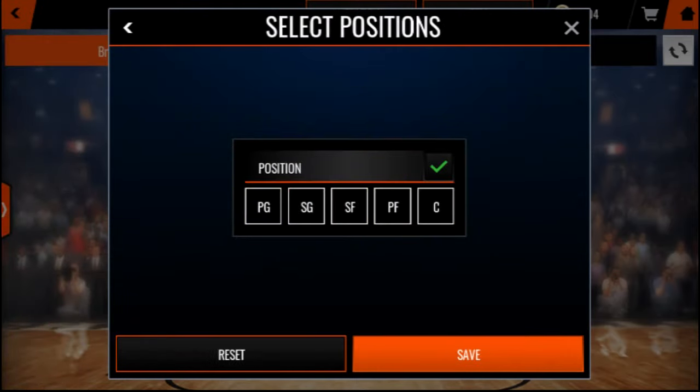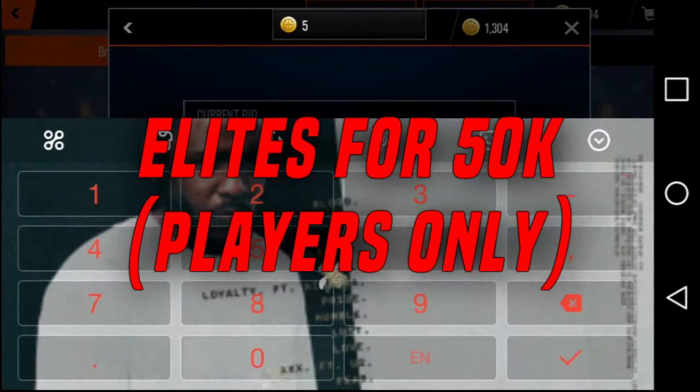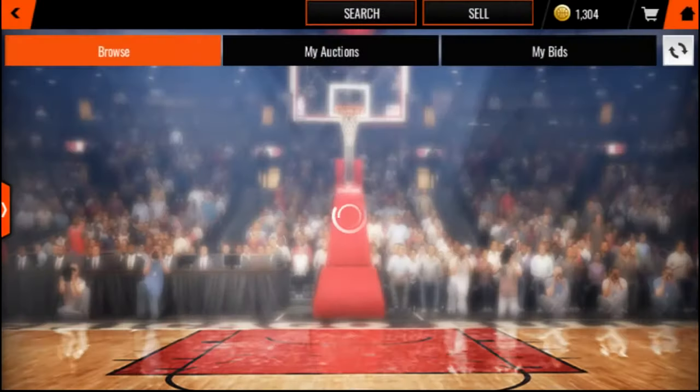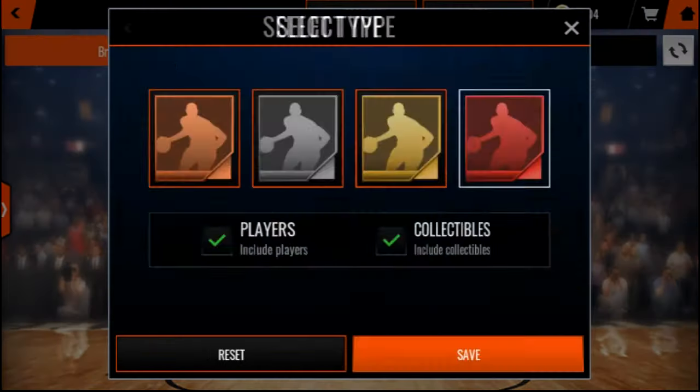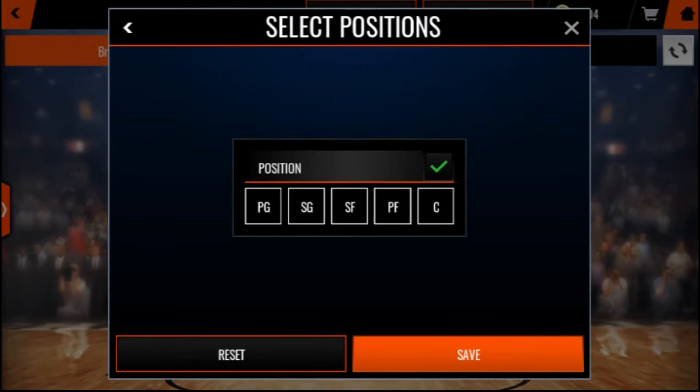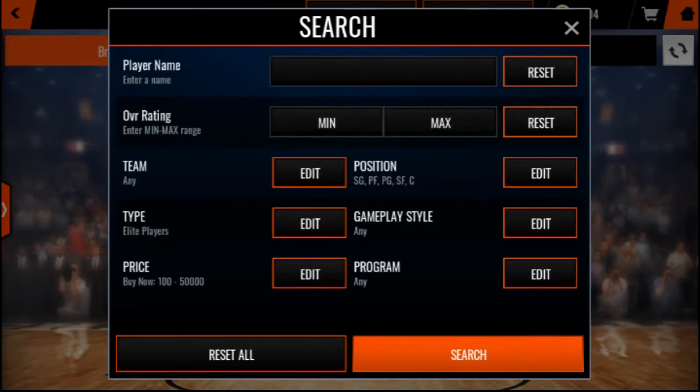I'm gonna show you guys the last filter. You guys want to go elite players — make sure you check all these positions: point guard, shooting guard, small forward, power forward, and center. Elite players go for 50k. Now this is the best filter on the game. Any elite can drop — that means a 90 Kyrie Irving, an 88 team of the week, a 91 Giannis Antetokounmpo, an 89 Patrick Ewing, an 84 Patrick Ewing — anything from legends to current players, 80s to 90s, whatever comes out can drop. Elite players for under 50k. This is pretty active and anything you get will be profit. The best filter on the game, hands down — you gotta go elite. Make sure you uncheck collectibles and check all player positions. Centers will sell for the most for 50k.